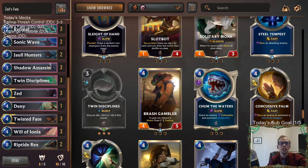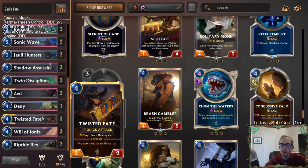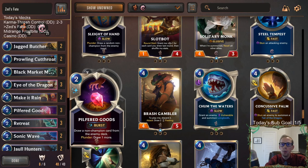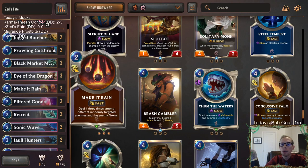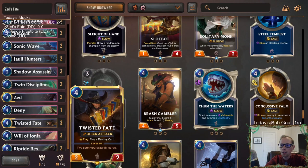Welcome everybody here on Twitch chat and everybody on YouTube for some Zed's Fate - our next donation deck pairing. We're bringing together Zed and Twisted Fate and all the cool little tricks that Ionia can do with the steel, and the card advantage that Bilgewater has. We have card advantage with Black Market Merchant, Pilfered Goods, and Shadow Assassin to go along with Twisted Fate, trying to level that up.